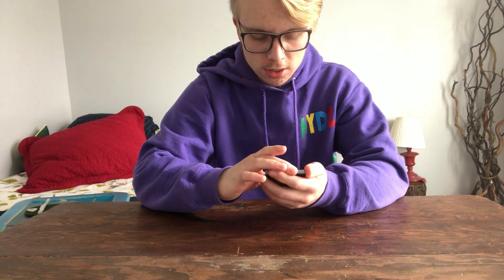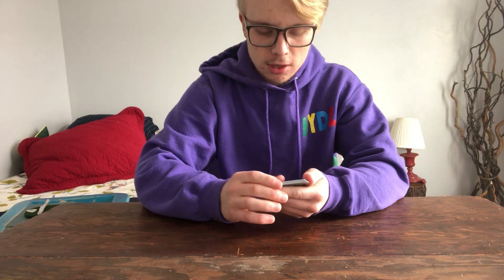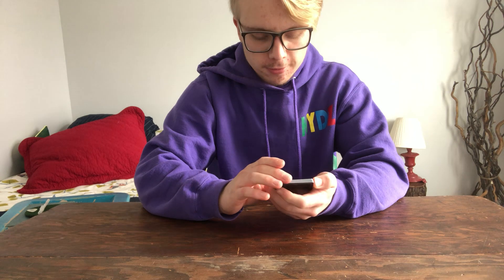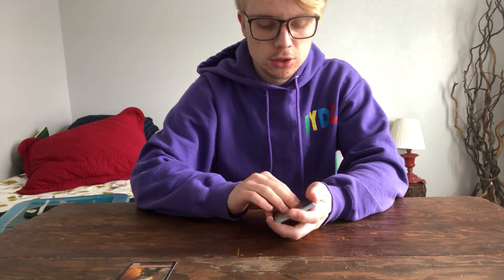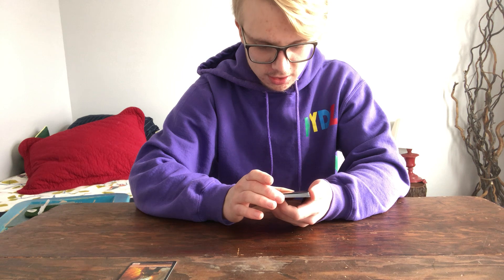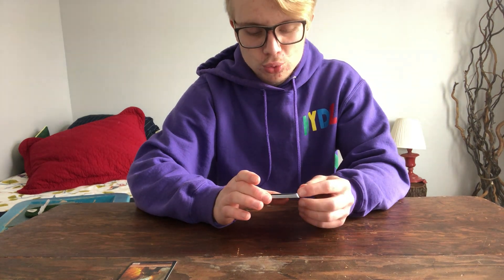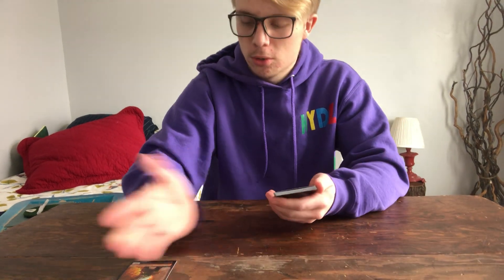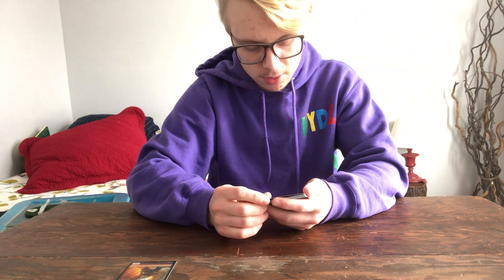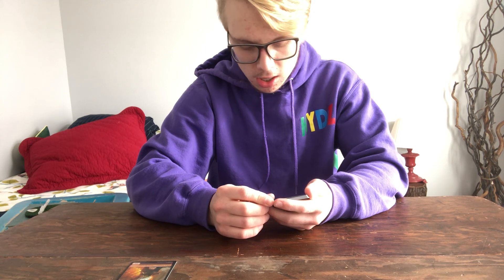We're going to start with the first card. The first card is a token creature — a Dwarf Berserker. Of course they're all foil, so this is a foil although you don't have anything that can make a Dwarf Berserker. Next one is Dragonkin Berserker — kind of on the theme of a Dwarf Berserker. This one has first strike and boast abilities.